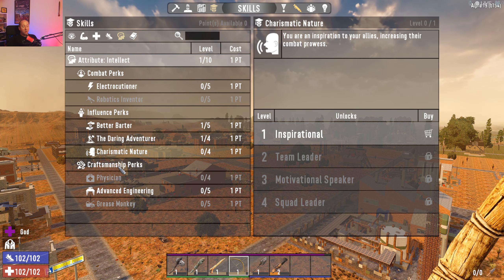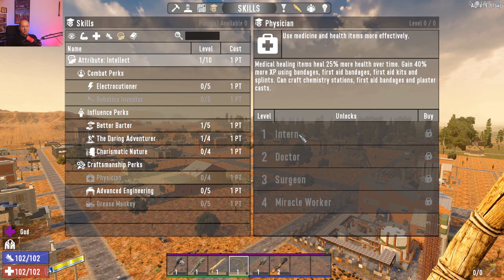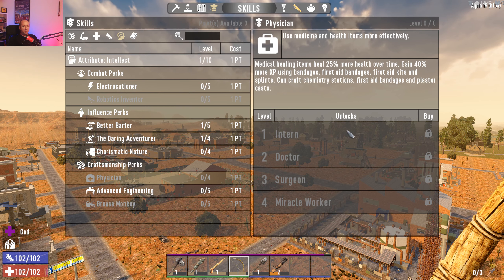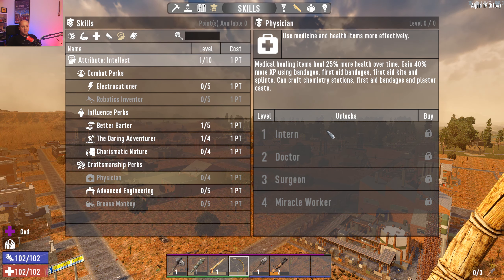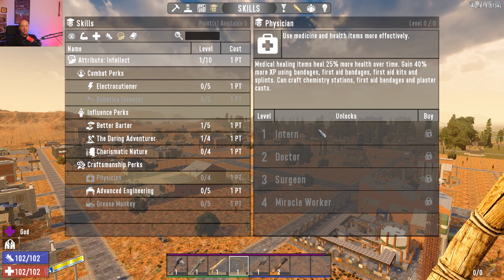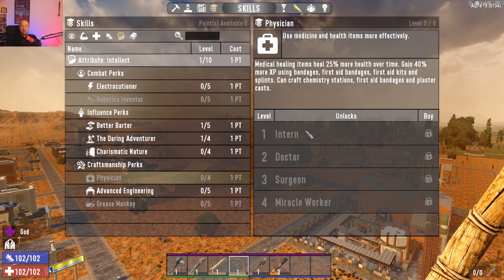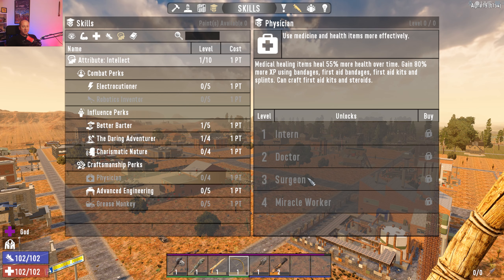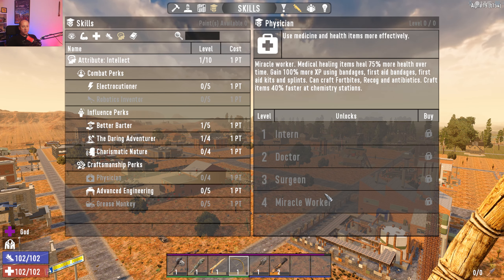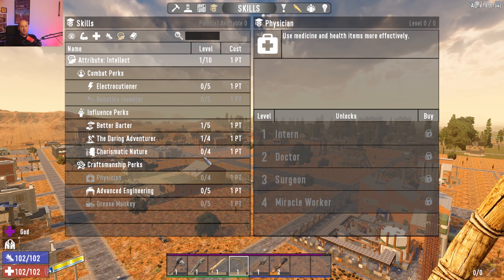Medicine is where I spend nearly all my points. It lets you craft bandages, first aid kits, splints, and chemistry stations. The ranks unlock: first aid bandages and splints, then first aid kits, then steroids and fort bites, and then antibiotics — which used to be easy to make but are now locked at level four, which changes things quite a lot. Fort bites and Recog are really helpful in specific situations too.